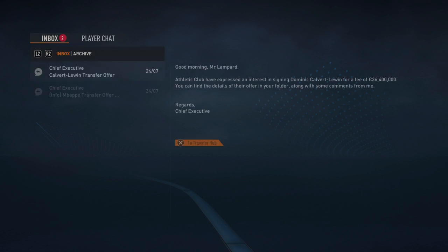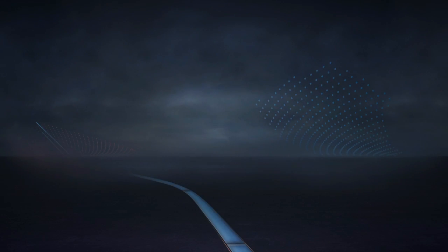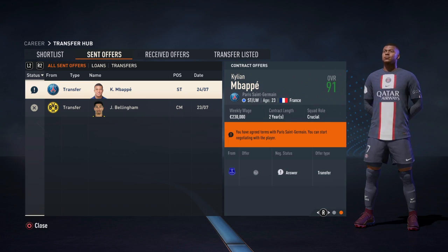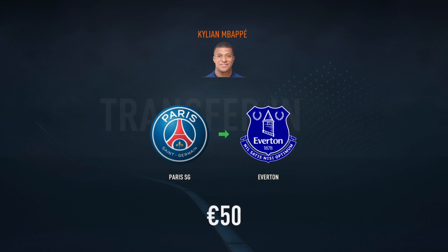As you can see, Kylian Mbappe — PSG are willing to let him go for 50 euros, as you can see here. Now what you can do from here is just go on, accept, and offer him his wages. There is no trick to the wages part, so offer them whatever they want. You'll have your man in your squad.